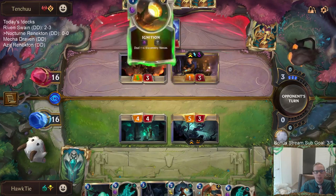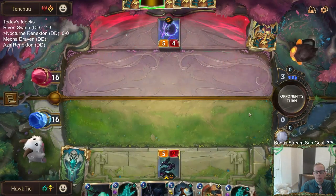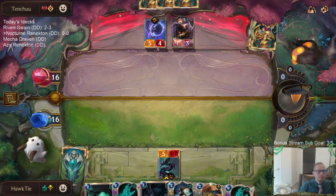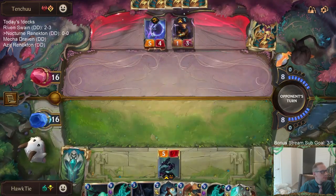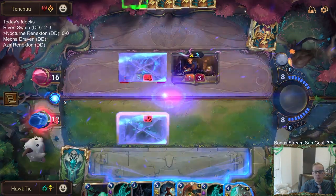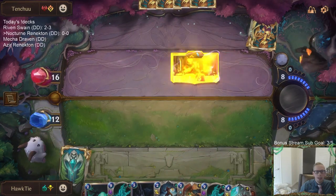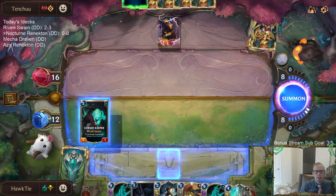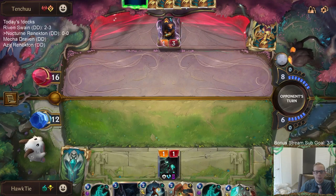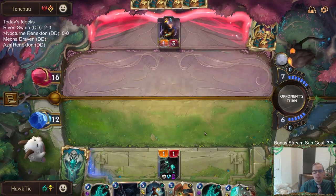I could be attacking the other way, which is safer against Get Excited - they've already played one Get Excited. Down to 12. Discard Flock, so definitely glad no Captain Farron. I don't really want to play the Doom Beast because of Harrowing - I don't want it to take up a slot. Right now we're going to have Nocturne, Nocturne, Rekindler-Nocturne, and then Renekton - so I need those five spots.